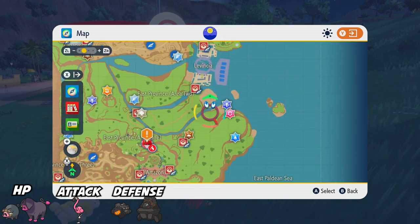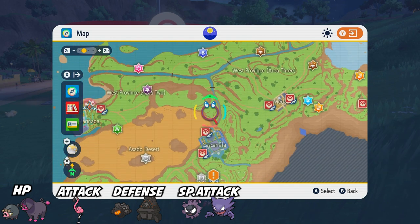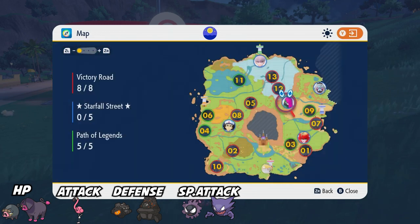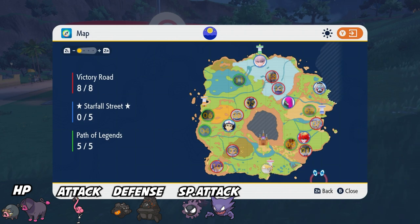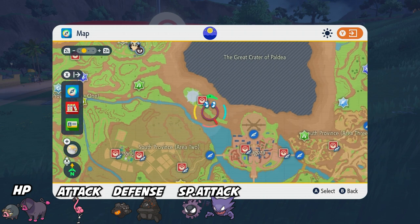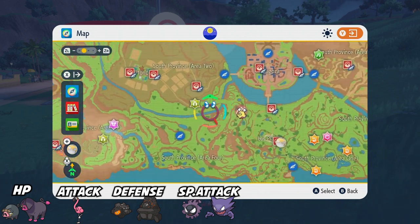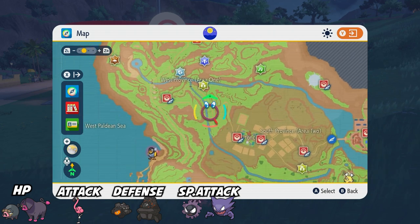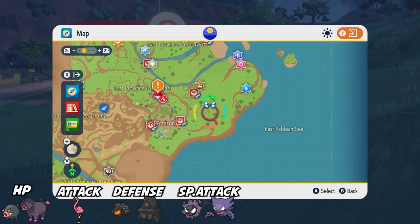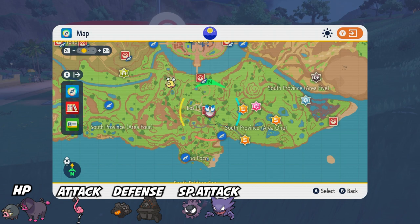For Special Attack EVs, basically anywhere at night in big grassy areas — wherever you can find Haunter and Gastly — because both give Special Attack EVs, and Haunter gives two. I found Haunter in particular near the Bug Gym or Grass Gym. When you go up the hill into the grassy area at night, there are a lot of Haunters and Gastlys spawning. If it's not nighttime in your game, stick to where I showed you with all those Psyducks, but if it is night, Haunter is your best bet.